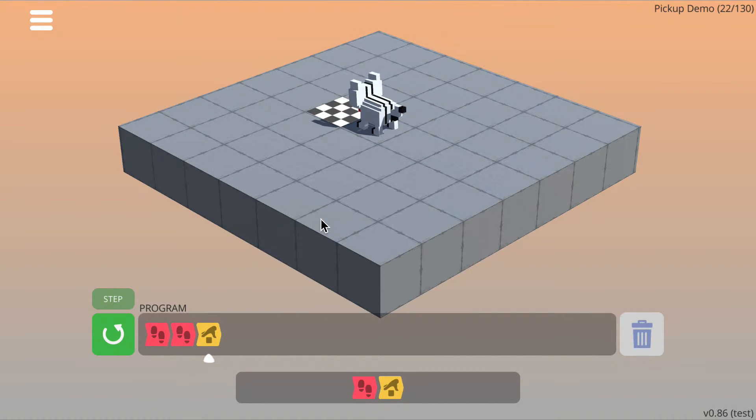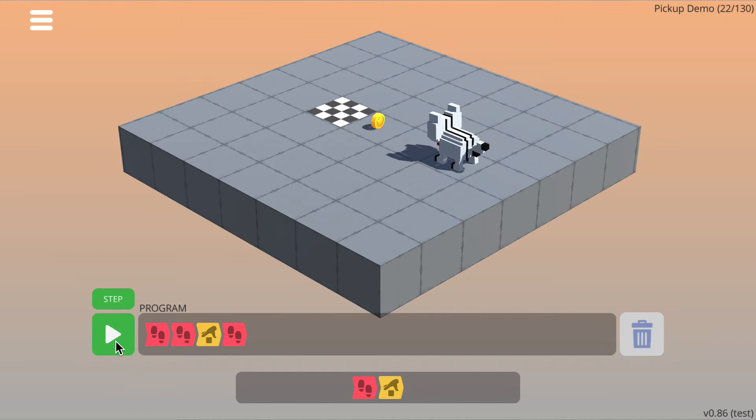So that seemed to work, and now all we need to do is walk forward 1 more time to get to the finished tile. So hit the reset button, and then hit run.